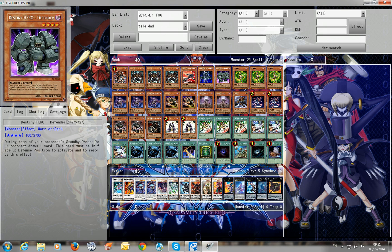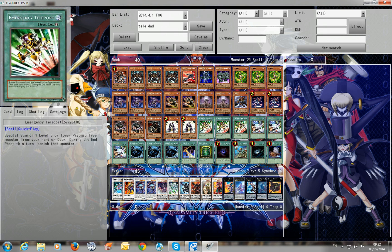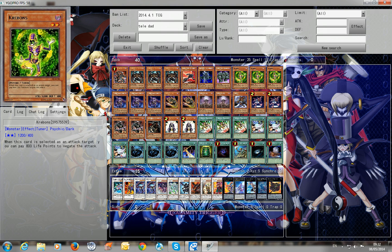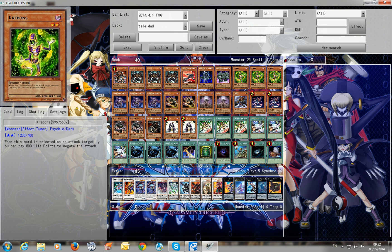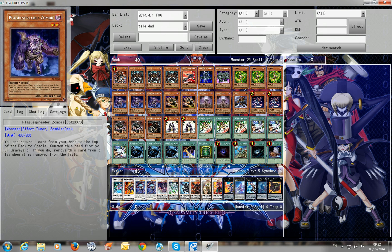Defender — as his name says, he is quite a big Defender so he can survive. You can then play some other level 4 into Lavalval Chain or something. Triple Creebons, because of course this is Teladad. Emergency Teleport and Dad are quite main cards. He's a really good tuner because he can stay and survive on the field, and survive all the battle damage as long as you have life points to spare.